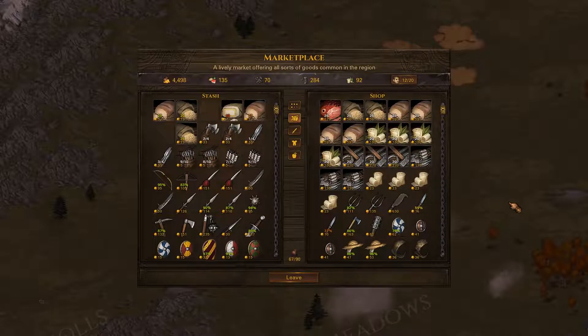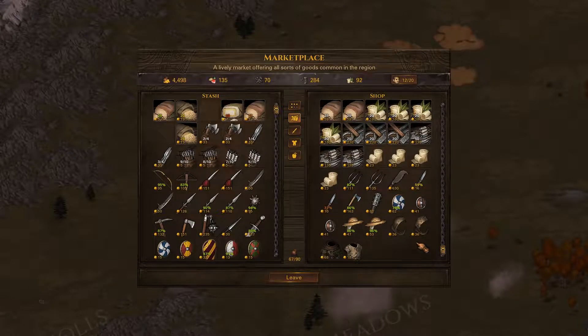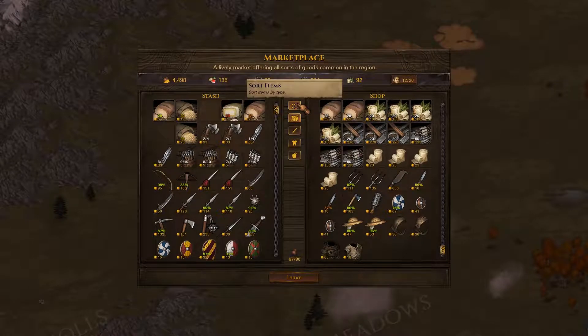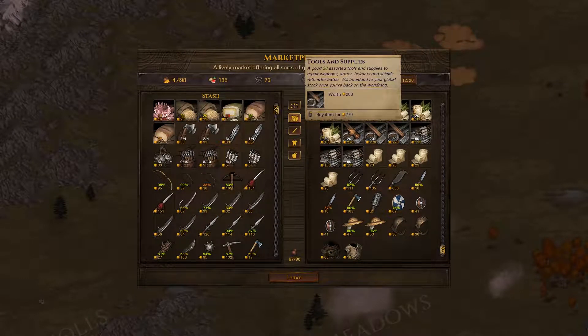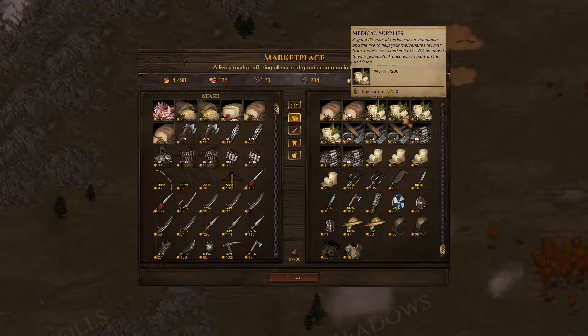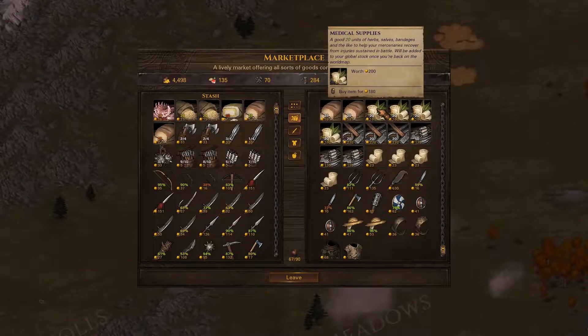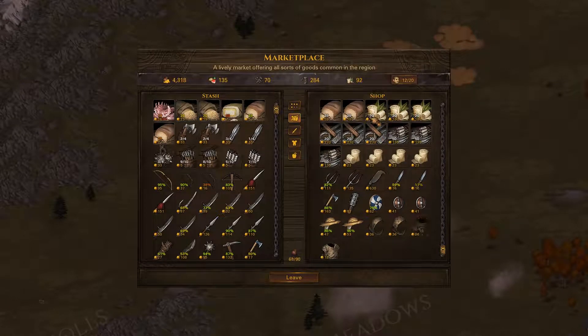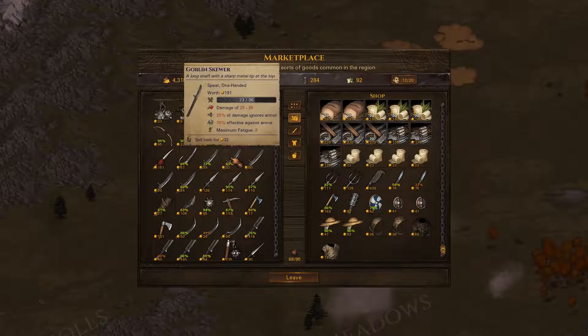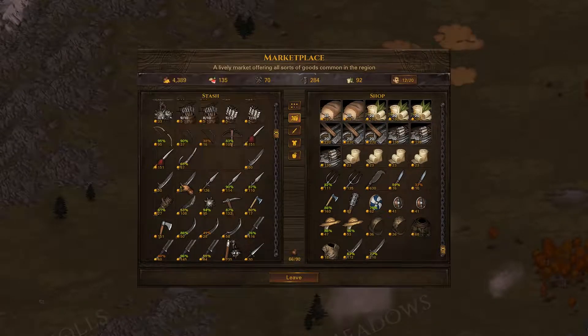We really don't need food or anything - some of what we have is going to spoil very soon, I could buy food just to deal with that. Tools are never a good price here - that's the downside. I could get medical supplies while we're here because they're a good price, and why not - we've got gold. Let's do that. We can also sell some of these goblin weapons we don't really want.